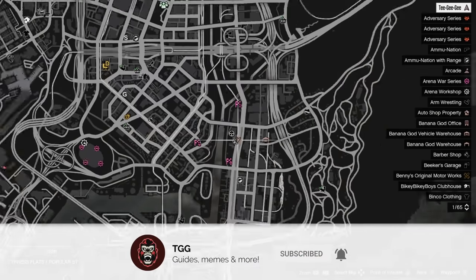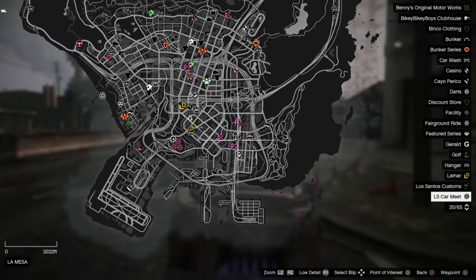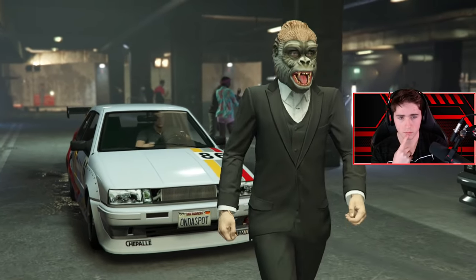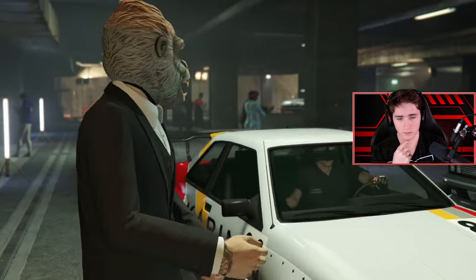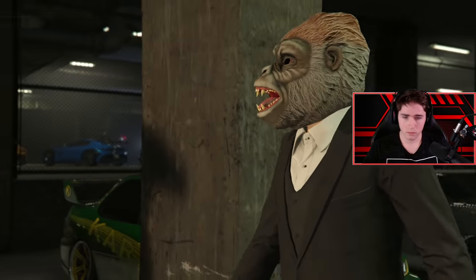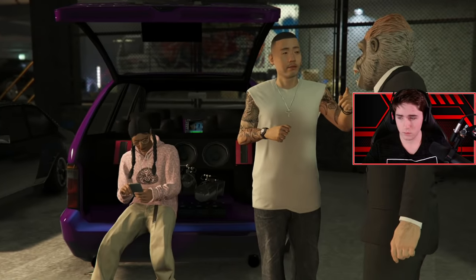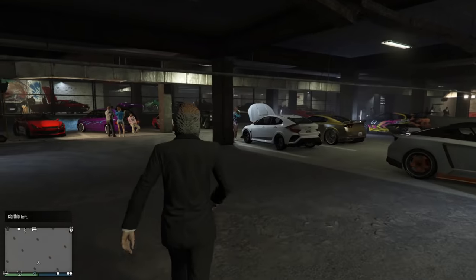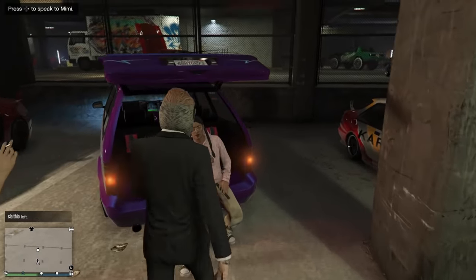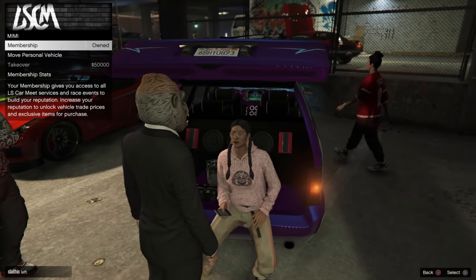First things first, you're going to want to go to this location on the map — this is where the new car meet is located. For your first time, you're going to have to go in on foot. You're going to get put into the usual cutscene that you do with every new property in GTA Online. Once you're inside, the first person you're going to want to talk to is Mimi. You're going to want to purchase the Los Santos car meet membership, which is $50,000 — but that's just a one-time fee. While you're inside the car meet, no griefers can get inside, no weapons allowed. This is a good vibes only zone, and it's a nice change of pace.